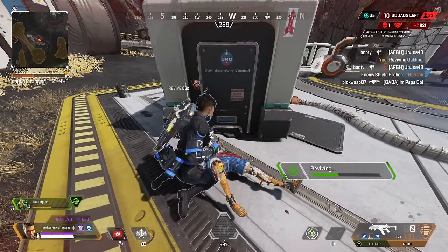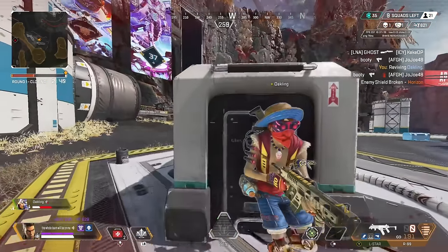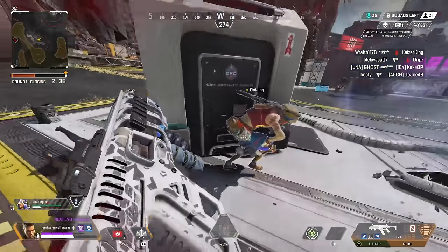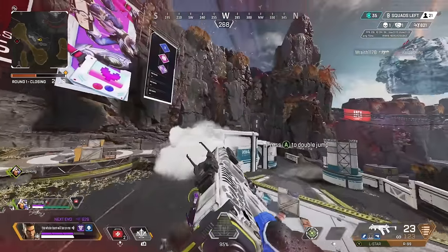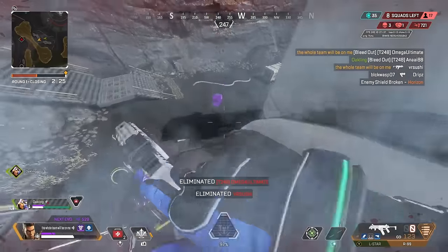This fight really comes down to teamwork, ability usage, and understanding when to strike. I didn't get antsy and try to push out of cover while Horizon was ADSing me with a 30-30. I played patient, used the res as my leverage, tried to thirst her teammate to see if that would make her come off high ground. She elected to stay, so I smoked it, teammate padded, and GGs.